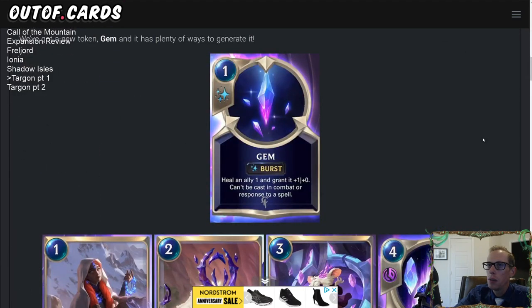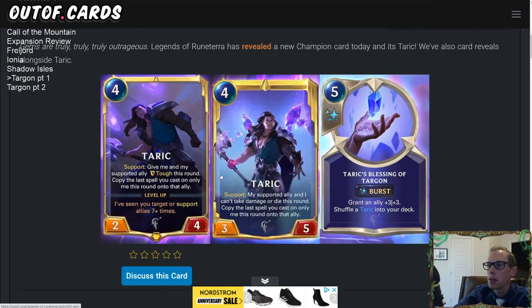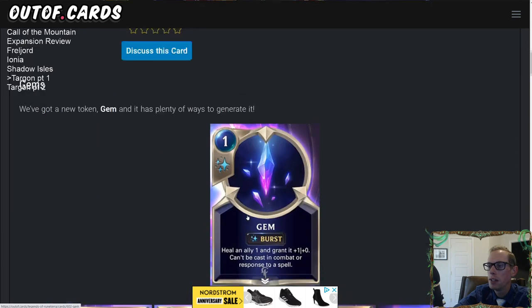Now alongside Taric there's a new token: Gems. A Gem is a one mana burst: heal an ally one and grant it plus one plus zero permanently. This cannot be cast in combat or in response to a spell, so you have to use it proactively. This pairs with Taric — play the Gem on Taric, give it plus one plus zero permanently, attack, support something, and that supported ally also gets the Gem copied onto it.